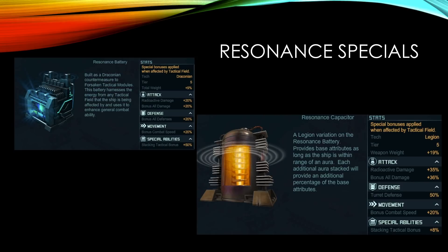The resonance capacitor will give extra damage and turret defense, so you can use that in place of siege battery or garrison battery if you want. It will give combat speed, which is very good for conquerors.